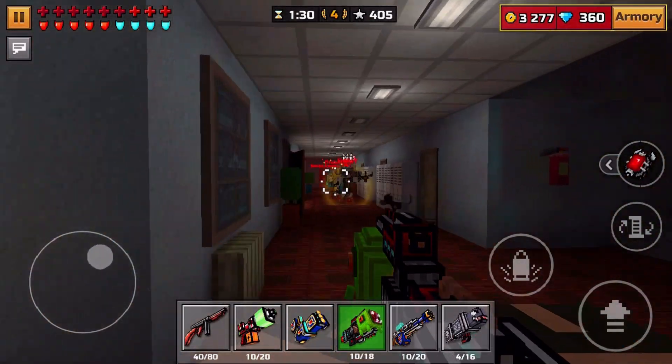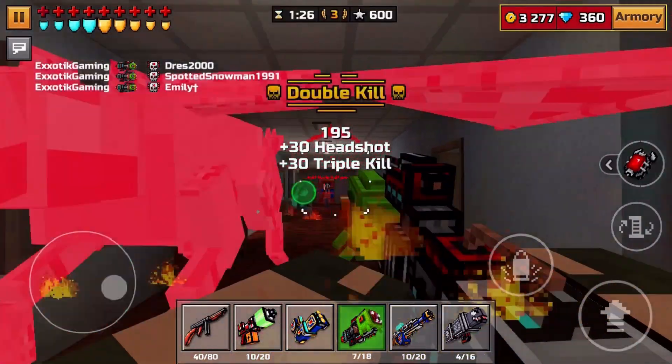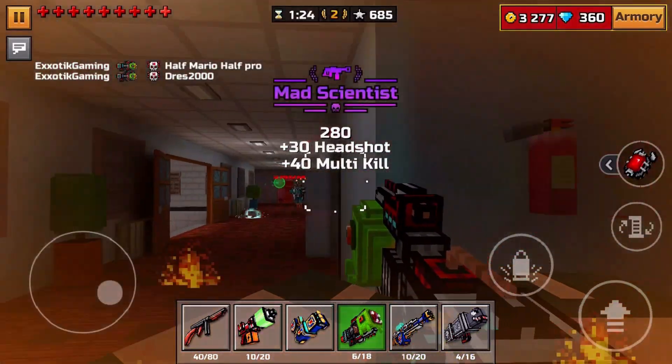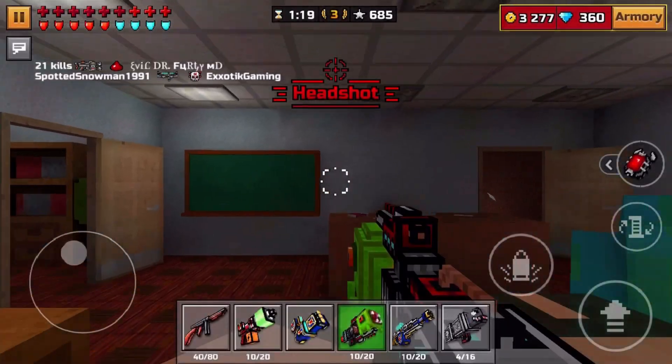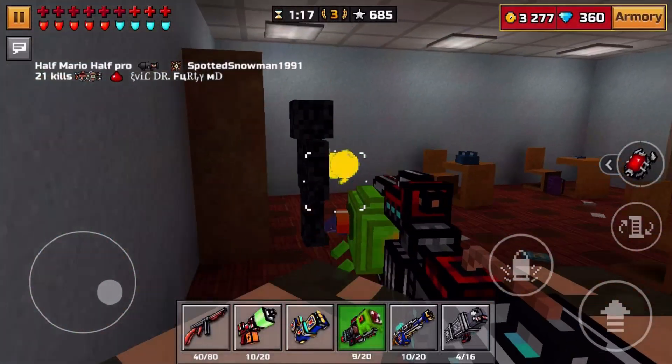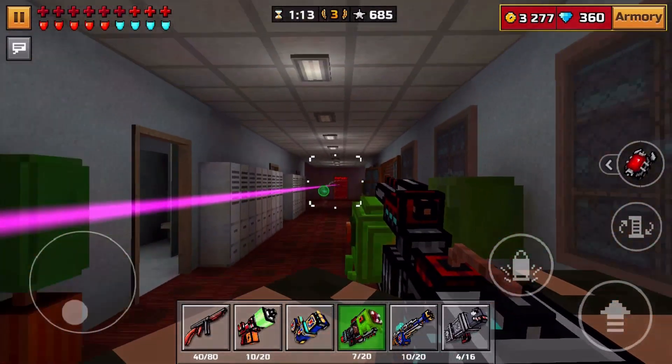I'm pretty satisfied with everything that's gone on in this video so far. As you can see, a perfect example of how effective the little hallway here in Silent School is — you get multi-kills and you don't even know who you hit. You just fire down the hallway and people just succumb to the mighty green blast of the Beast.